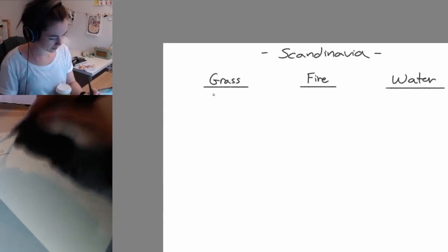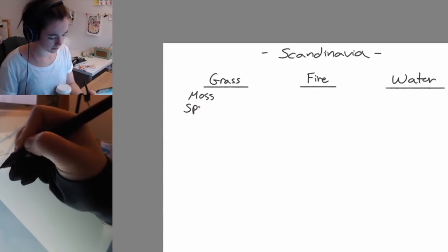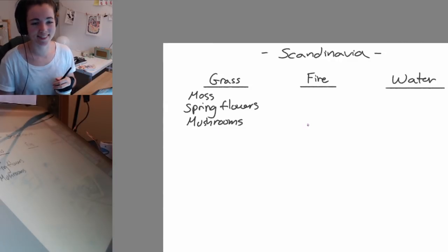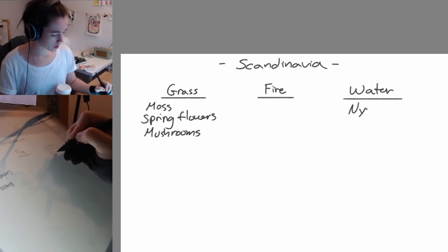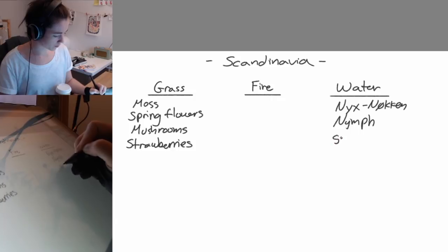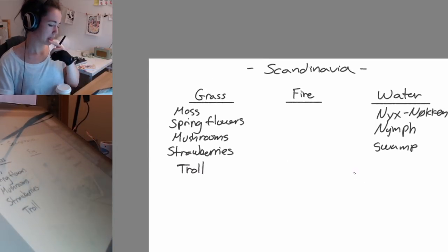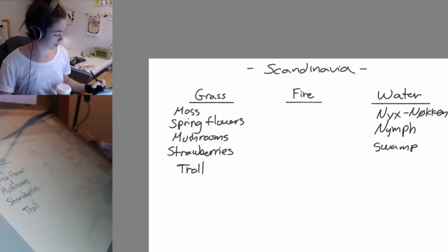For the grass type in Scandinavia, I'm thinking either moss or a spring flower. Spring is a big thing in Norway — it's just when the sun is finally out for longer than a few hours. And there's the Nøkk — I think it's called a Nøkk. We have a lot for grass and water but we don't have anything for fire yet. Northern lights is a very interesting idea.